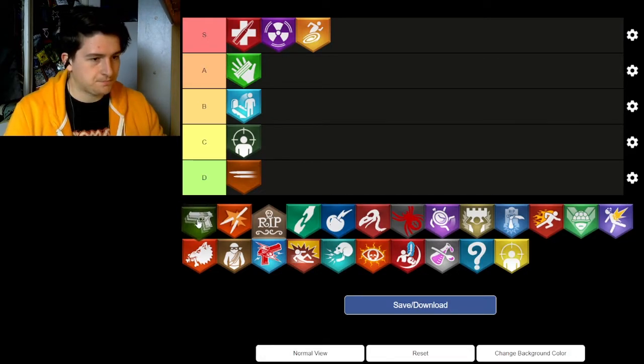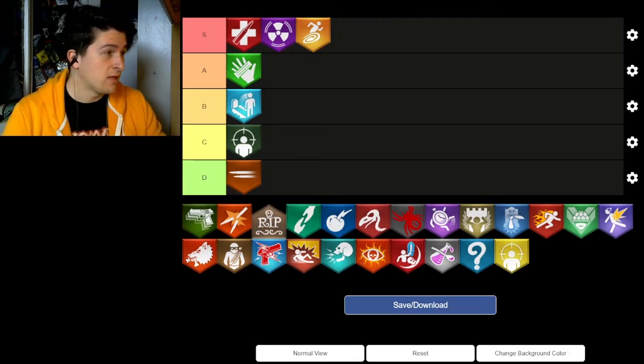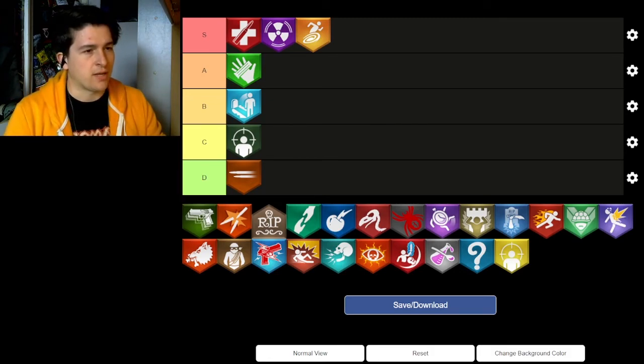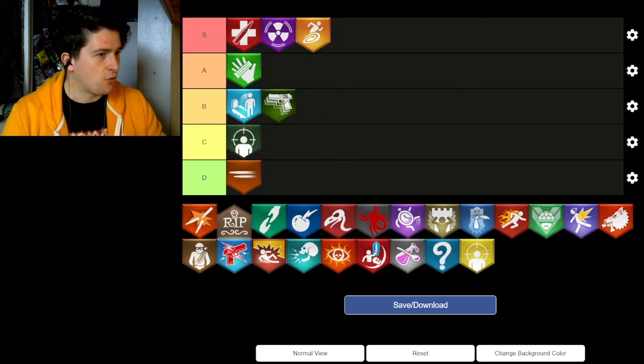Mule Kick lands in B tier. It's useful on a very specific selection of maps — particularly those with Easter Eggs requiring a Wonder Weapon, like Origins, Der Eisendrache, Zetsubou No Shima, and Dead of the Night. It's also fun casually if you want to try out more weapons, especially on custom maps with ported-in weapons. I used to hate on this perk a lot and thought it was garbage, but if you're a more skilled zombie player and know how to use it, it's a fine, respectable perk.